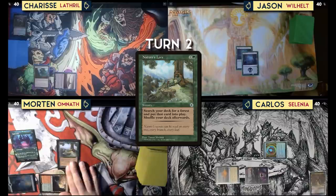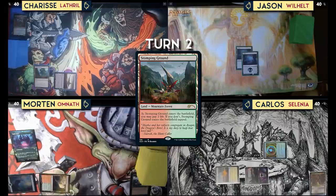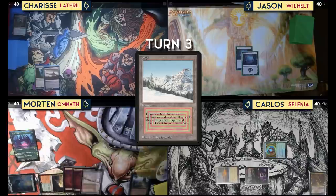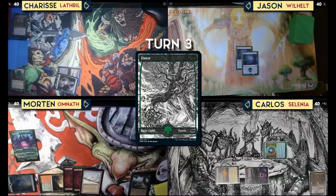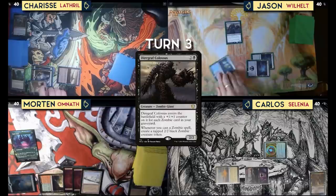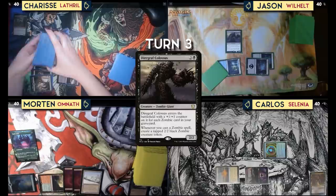Tap for two and play Nature's Lore — search for a forest, it's Stomping Ground. Put in two lands and then pass. Play a forest, tap two, and sack the Myriad Landscape to get another two lands — get some more forests — and pass. Draw for turn, play my first island-swamp. I have two basic lands so it's untapped. Cast Diegraf Colossus with nothing in the graveyard — enters with a +1/+1 counter for each zombie in my graveyard. Whenever I cast a zombie spell, create a tapped 2/2 black zombie creature token. That's the turn.